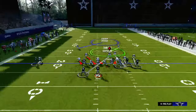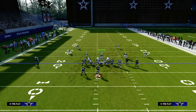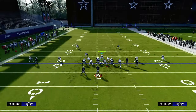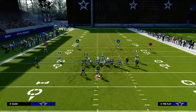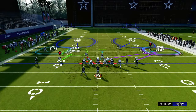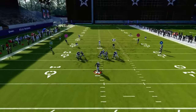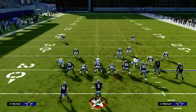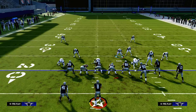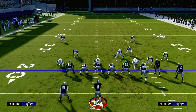Cover 2 Press — my personal recommendation would be to do this out of Cover 2 Press. It's the version I've had the most success with and the version most of the community has had the most success with. The biggest thing when running this defense: make sure your user runs at the right guard and pulls him to the right. This is one of the glitchiest blitzes in Madden 24. To learn this entire defense, join the Patreon — it's only $10, gets you access to all the ebooks and all the updates. Head down to the description and click the link below.